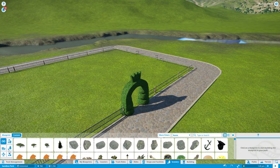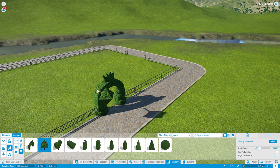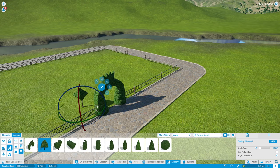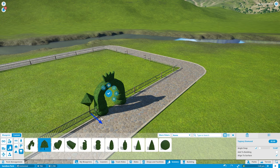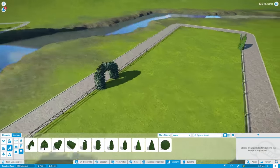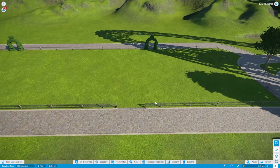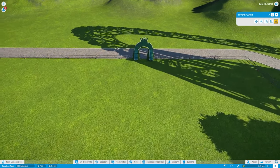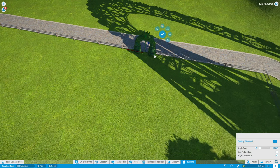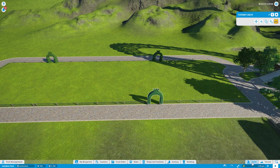I tried to customize the entrance further with another piece, but the stick pokes out — so that's scratched. The look could work depending on what you're going for, but for our sake it's not going to work. Let's just move on since I've done that process about a hundred times now — we know where our entrances are going to be.